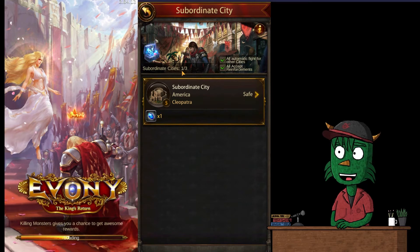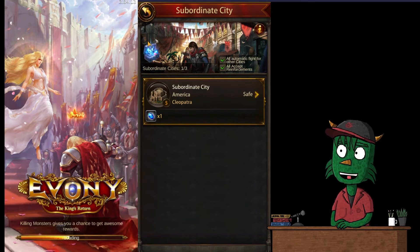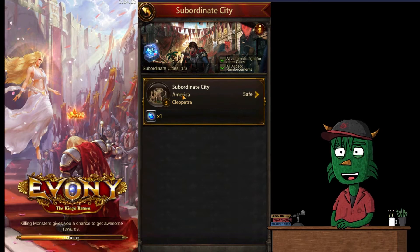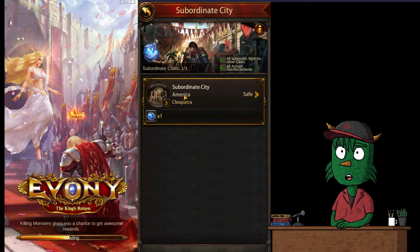It shows we have a subordinate city, and that is one of three subordinate cities we're allowed to have at this stage of the game. It is noted as being safe, with a general inside whose name you might recognize. This is an American subordinate city because my culture is America — your subordinate city will follow whatever culture you selected.